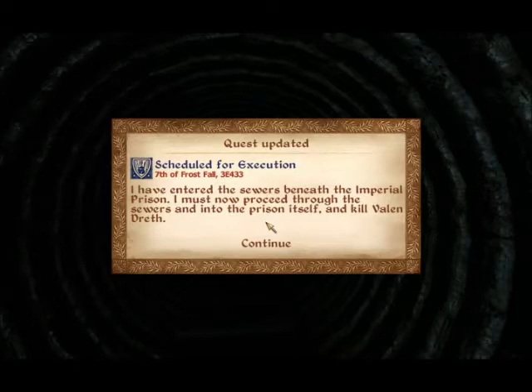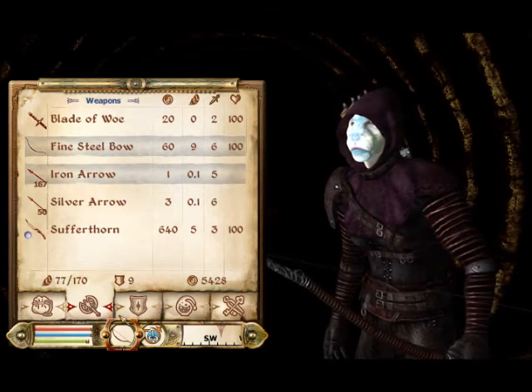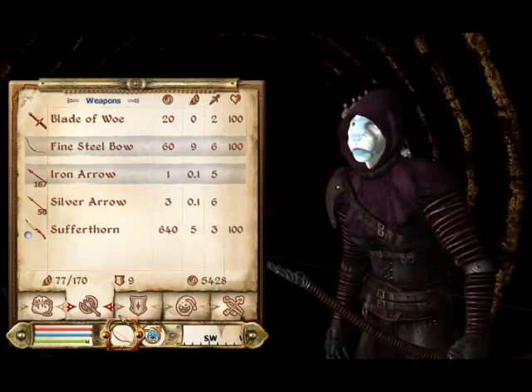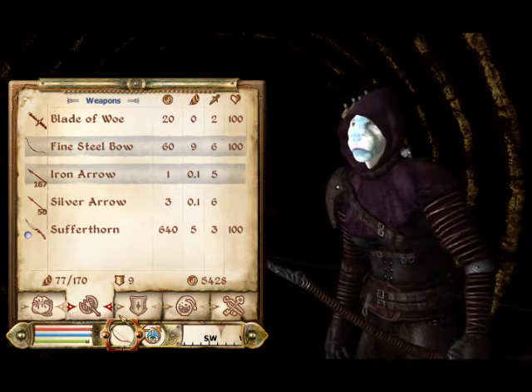I have entered the sewers beneath the Imperial Prison. I must now proceed through the sewers and into the prison itself and kill Valene Dreath. As I was saying, I'm just going to leave it on this menu here. It's very annoying to have to use telekinesis just to be able to move shit around. Inside my little guild quarters, I would like to move things around and make it look all nice and pretty, but I can't because telekinesis was annoying.